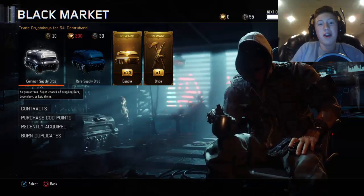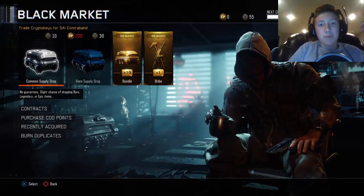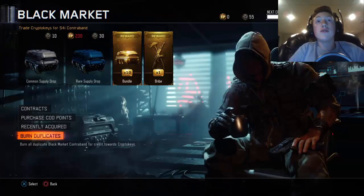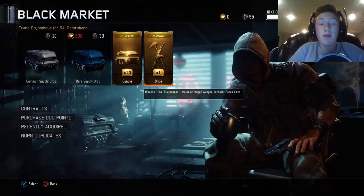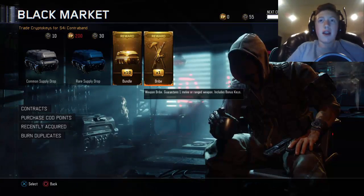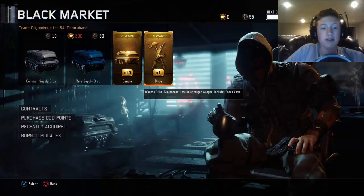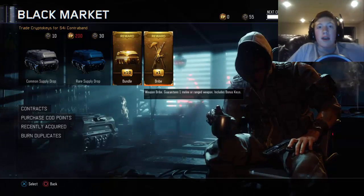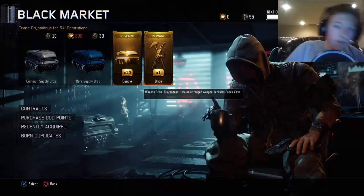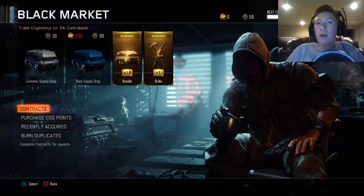Hey, what's up guys, it's Caffeinated Burger. Today I have finally unlocked my 75 wins from the contracts in the Black Market in Black Ops 3. I'm going to be opening the supply drop weapon bribe and the 10 reward bundle of rare supply drops. From what's left over in the crypto keys, I'll use those at the end. I'm going to open the bundle and the rare supply drops before I open the bribe.